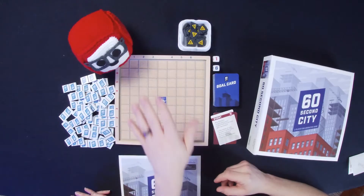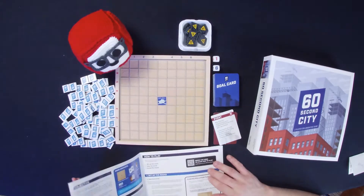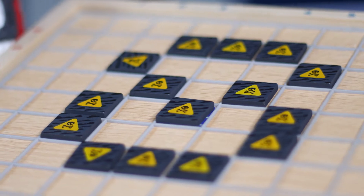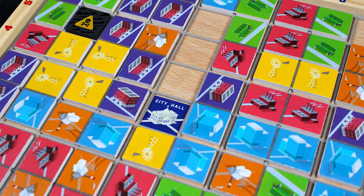60 Second City is a very unique game in that you literally play a round of 60 seconds, and after that 60 seconds the round's up, you reset and do it all again. To set up this game, you have a board with some pollution tiles, and then you have city tiles.